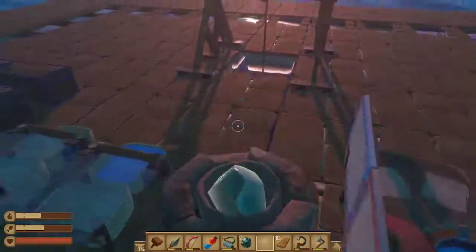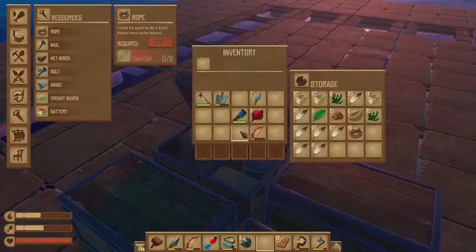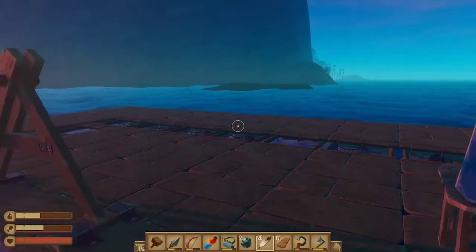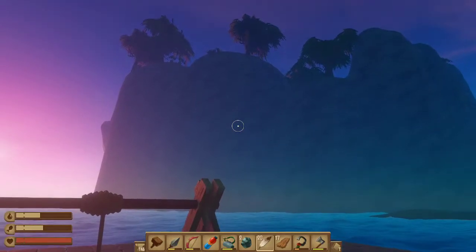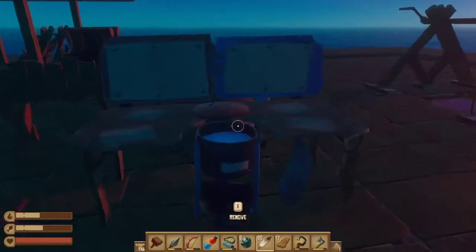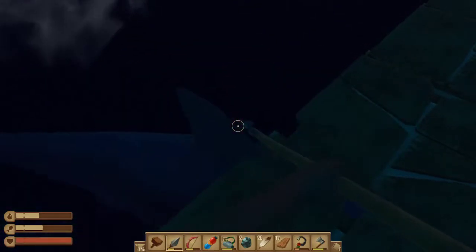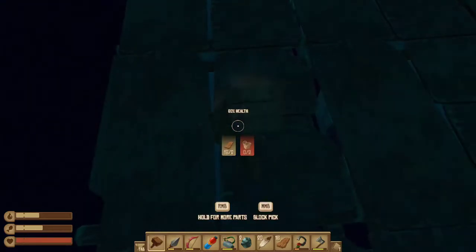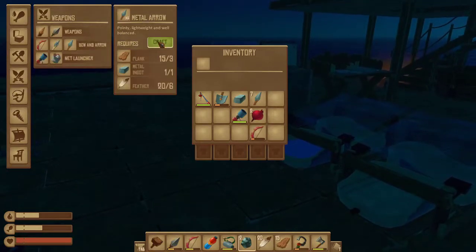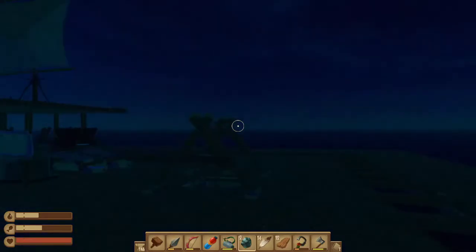I'm going to make a few arrows and then I'll be right there. This is awesome, everybody. We're going to explore this island. Maybe find a poison pufferfish so we can finally get some. I'll just wait for you. I have 13 arrows. That should be enough, right? Yeah, it should.